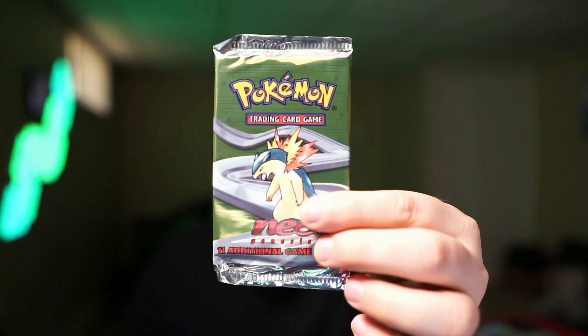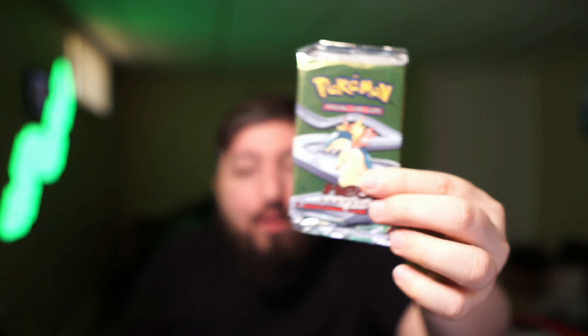What is going on guys? Today we are opening up a Neo Genesis pack. These cards are over 20 years old — Wizards of the Coast. This is the first set that ever featured the Gen 2 Pokemon. To be honest, I don't think I've ever opened one of these packs before, so we're definitely going to be adding a lot of cards to the collection today.